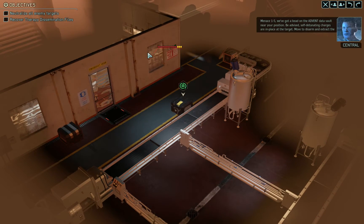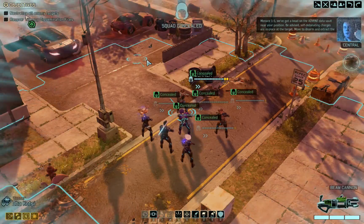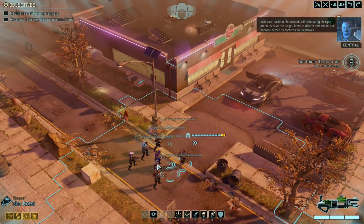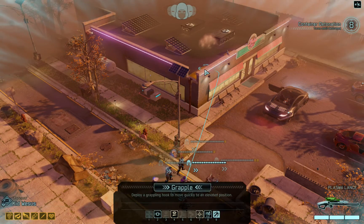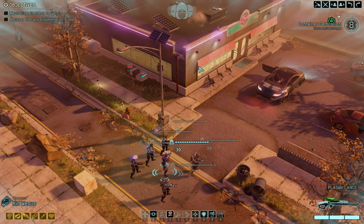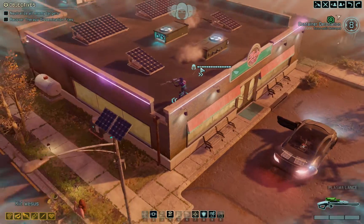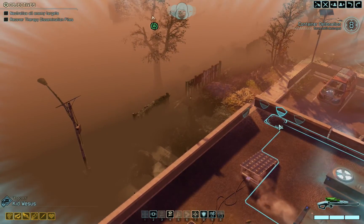Menace 1-5. We've got a bead on the Advent data vault near your position. Be advised — self-detonating charges are in place at the target. Move to disarm and extract the package before its contents are destroyed. Grappling! Yo-ho-ho. Alright, so that's pretty good. We've got some height straight away.